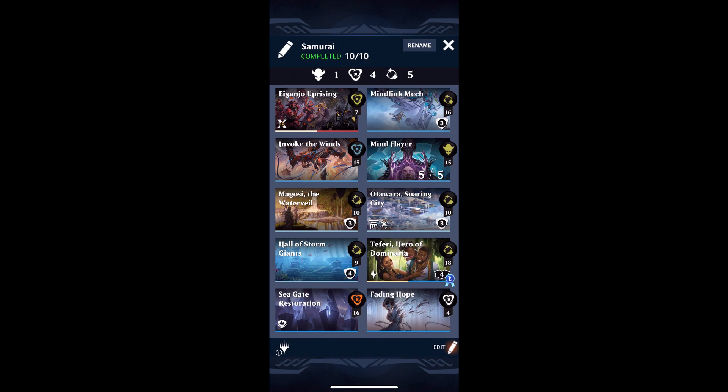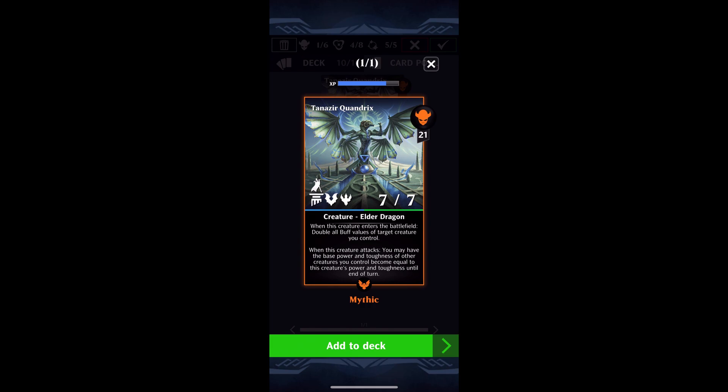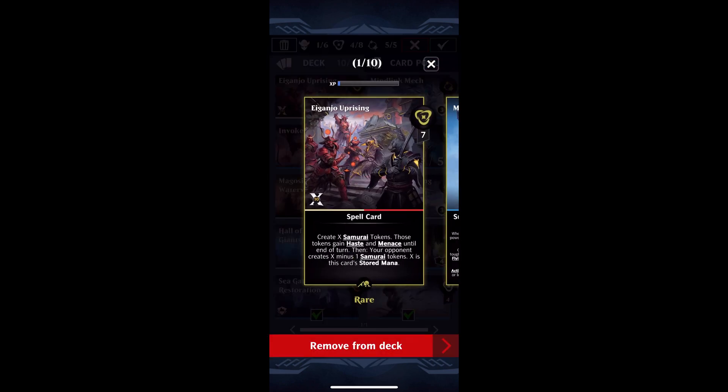That's pretty much how it works. If you don't have the Mind Link Mech, there are a few other options in Standard that will change the base power toughness of your tokens. One of those is Tanazir — Tanazir will obviously be stronger than the Mech because it's going to turn the tokens into 7-7s, or potentially even larger. The downside is Tanazir costs 21 mana, so it's a little harder to get out. And if you're running red, you can also run Creepy Puppeteer — it's 13 mana and makes target creature's base power toughness become 4-3. So you can actually do this one a little bit easier than with the new vehicle. These are all options you can pair with Eiganjo Uprising to make it functional.